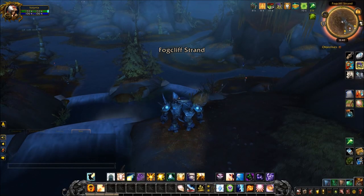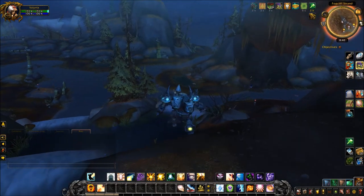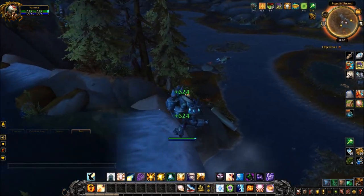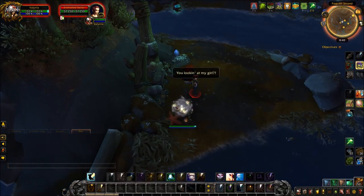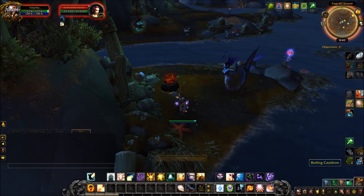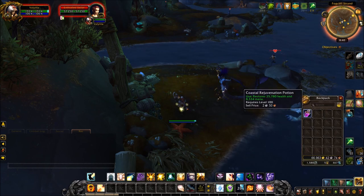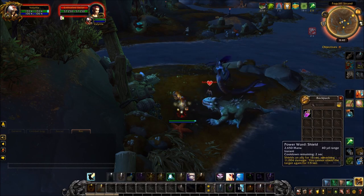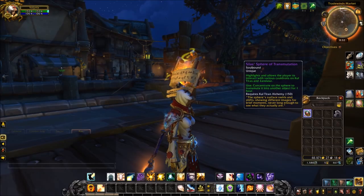The first feature is that in the outside world on your mini-map, you're going to find little yellow dots. If you run to these, they are called boiling cauldrons. You can click one of these cauldrons out in the world and it will give you a random potion. I only seem to get healing potions — I didn't get any major flasks. They disappear after you loot them. It's a pretty minor thing, but something you can do while you're out gathering.